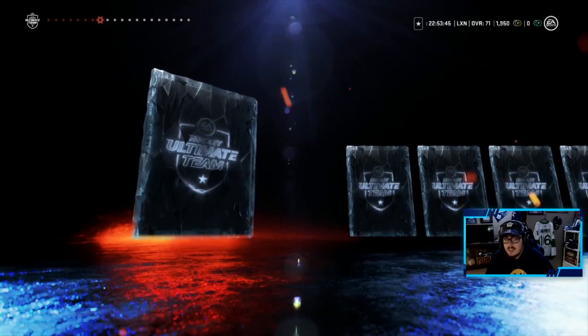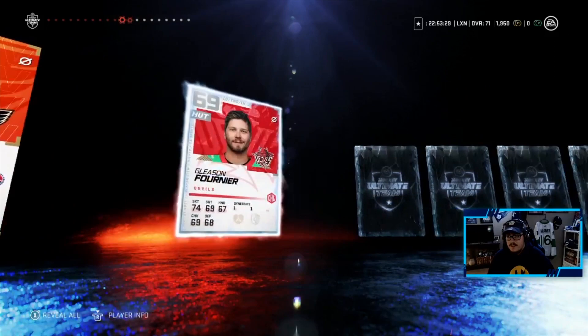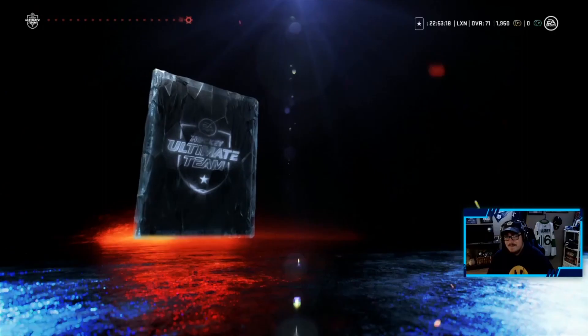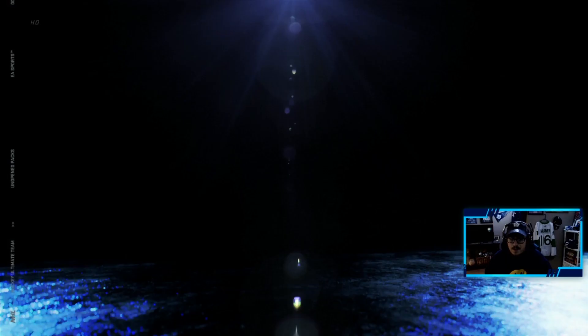Who are going to be our gold players — that's the question. Chris Terry is the first one. We got a captain card — that's two gold players, three... not the greatest gold players. Carter, another goaltender — they just love giving out goaltenders apparently. Not the greatest EA Access pack overall.